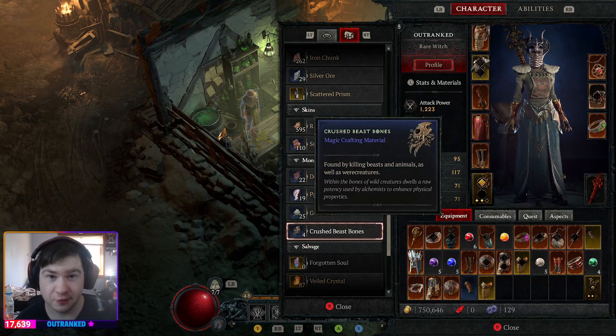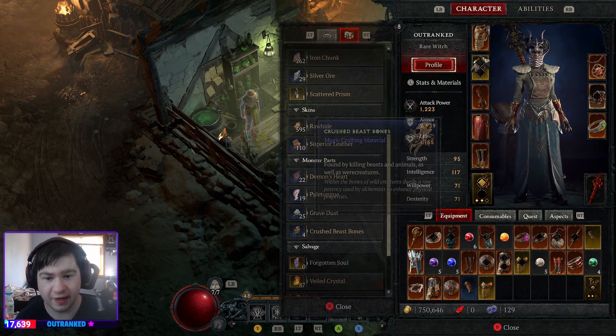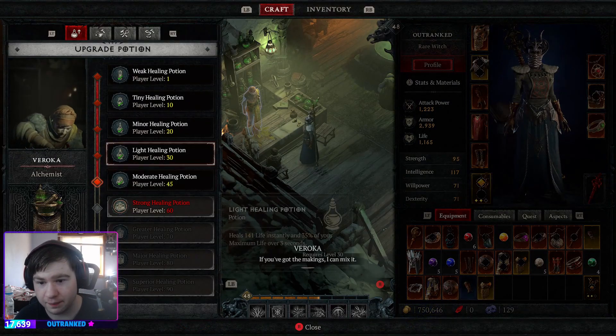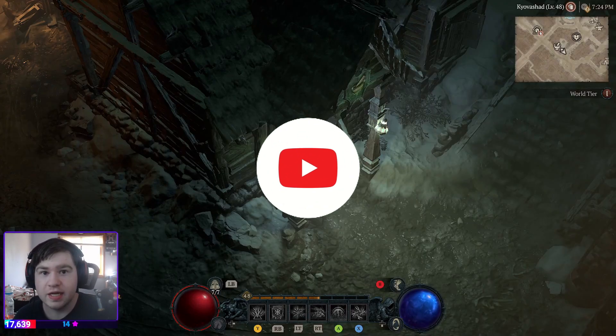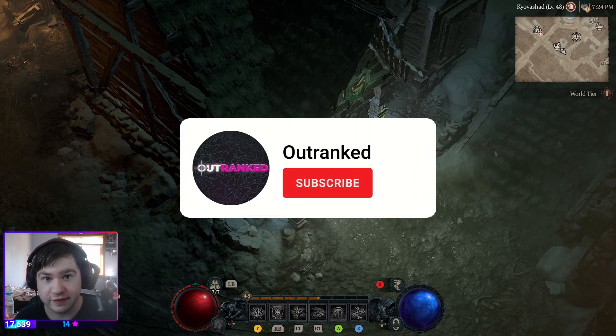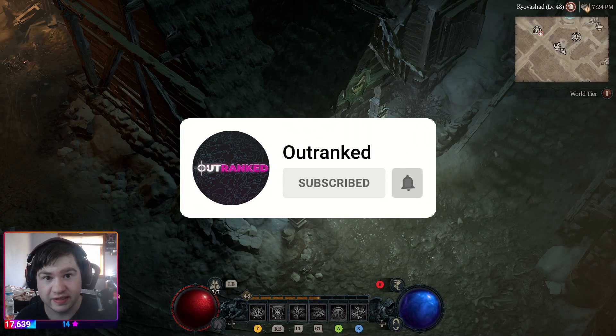Crushed Beast Bones is a very hard material to get in Diablo 4, and you actually have to get it if you want to level up your tier 3 potions at this healing pot. It takes 5 Beast Bones to do. In this quick video, I'm going to show you how to get guaranteed 5 Beast Bones from killing 1 elite enemy.